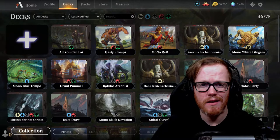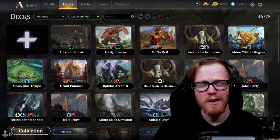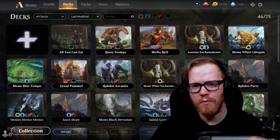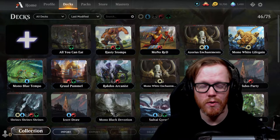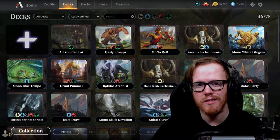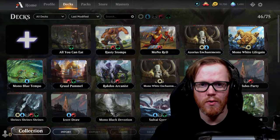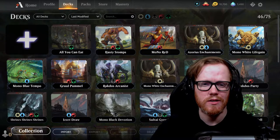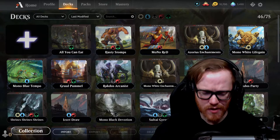You look at that seven-card hand, choose one card and put it on the bottom of your library, then either decide to keep or mulligan again, repeating the process. Because you mulligan twice, you take two cards off, and this continues all the way down until you're at zero cards. You can mulligan until you have no hand left — at which point you might as well just scoop and move on.